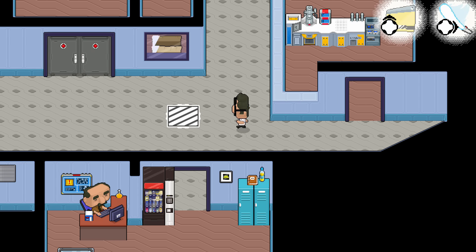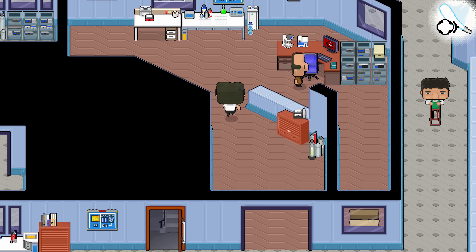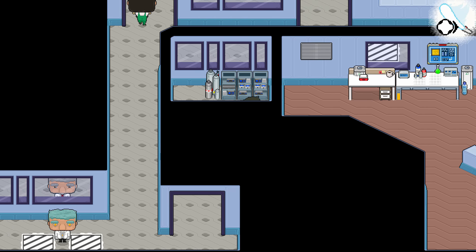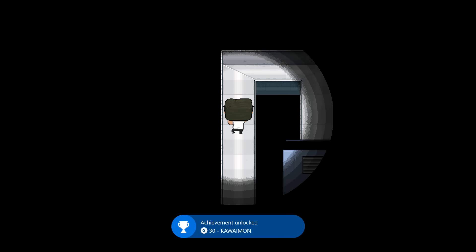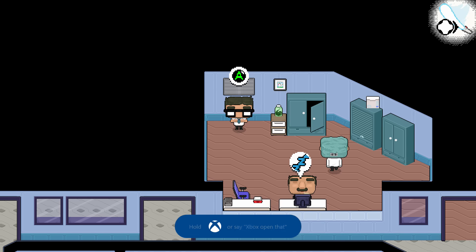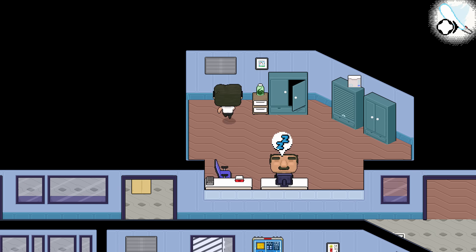Go open up that door using the access card, go up and to the left — that's your final figure. If you follow my guide, you should be getting the achievement for that figure as well as getting every single figure in the game. Follow that vent.